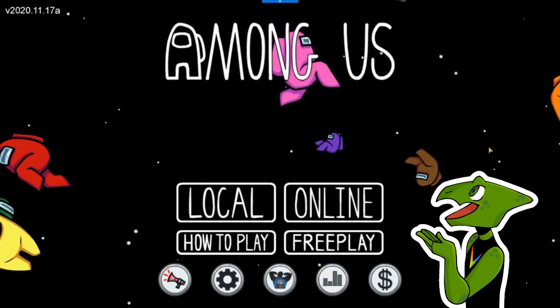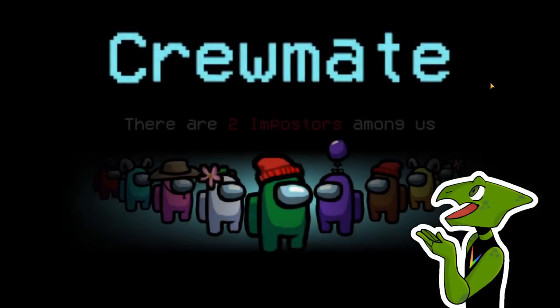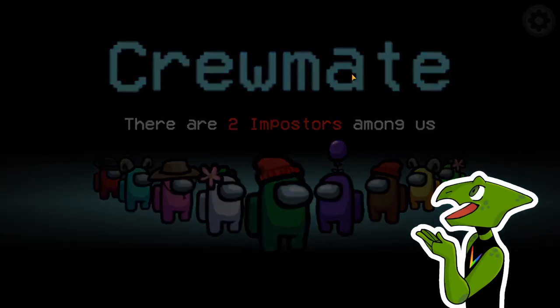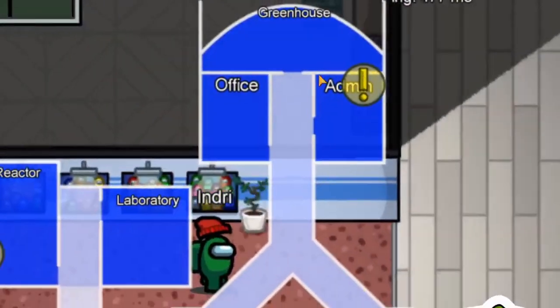Hello and welcome to Among Us, where I teach you the best possible strategy. For this strategy, you will need to get the crewmate role in Among Us. After the game starts, you want to head towards the admin room.